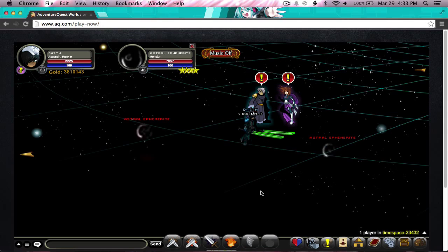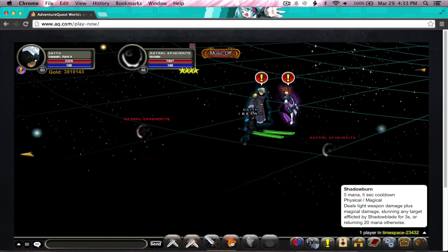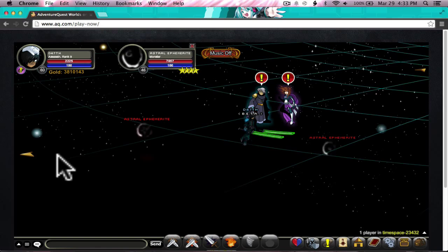What you might not know about Shadow Burn is, if you don't have Shadow Blade applied, it will basically restore 20 mana. It's really helpful for sneaking mana in P-Wars. So when I hit right here, I'm going to take my mouse and take it right back here. Then when I hit about right here, I'm going to do that, so it's going to alternate back and forth.